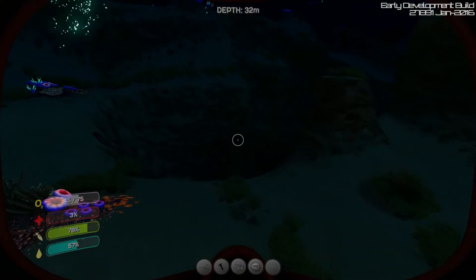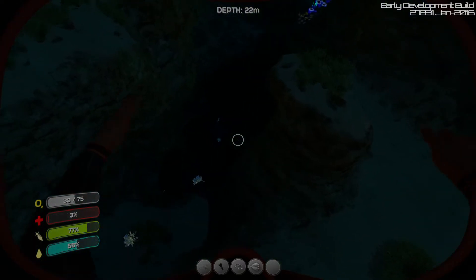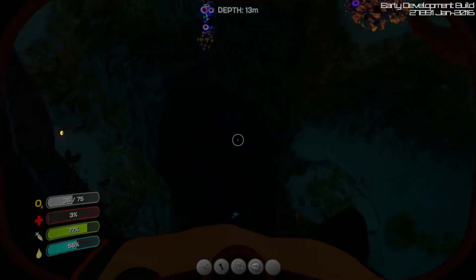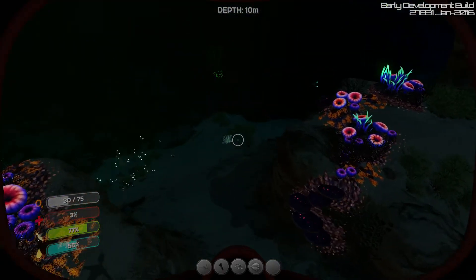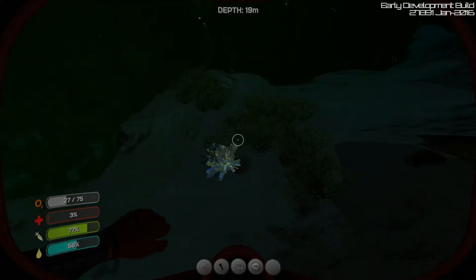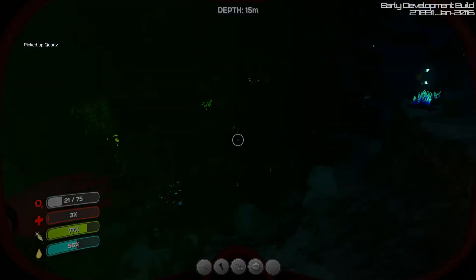I think there are oceanic vents down here. You can die if you go down there when it erupts or the hot stuff comes out. Oceanic vents — that sounds right, I think.